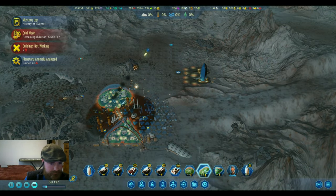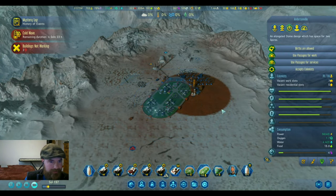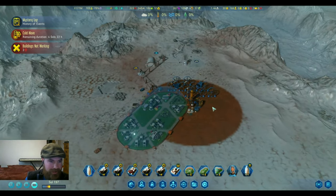They got close enough — anomaly analyzed, more metals. We're getting to the point where we're running out of metals on the map, which is actually kind of useful now.